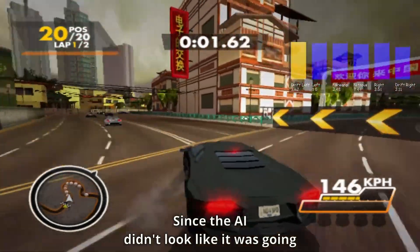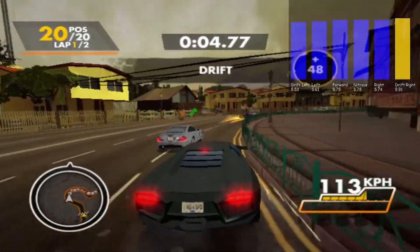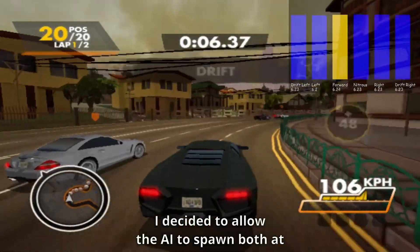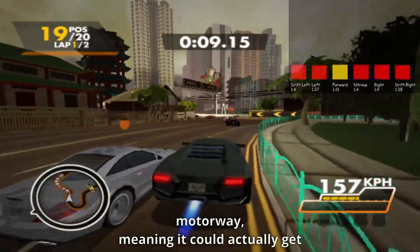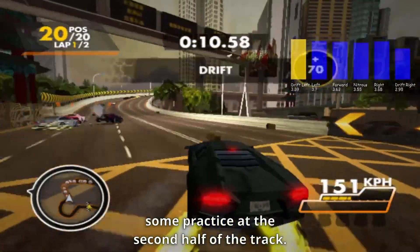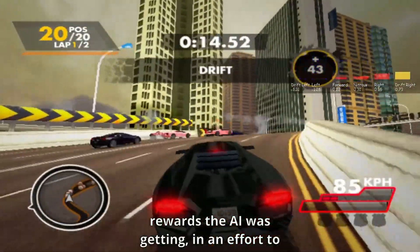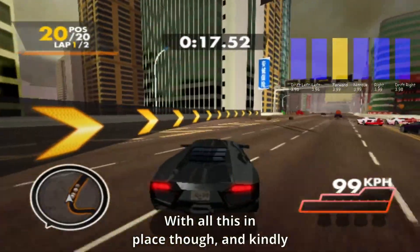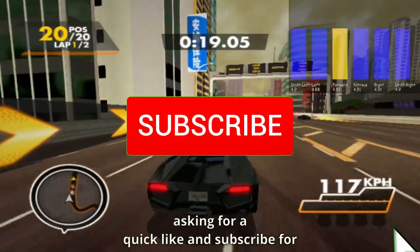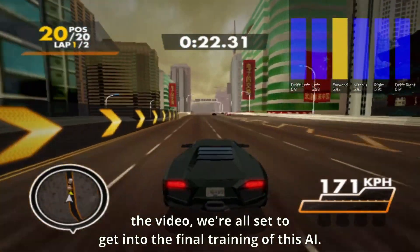Since the AI didn't look like it was going to get past this for some time, I decided to give it one more attempt. I allowed the AI to spawn both at the start of the track and just after the motorway, meaning it could actually get some practice at the second half of the track. I also fiddled with the size of the rewards the AI was getting, in an effort to make its learning a little bit more stable.